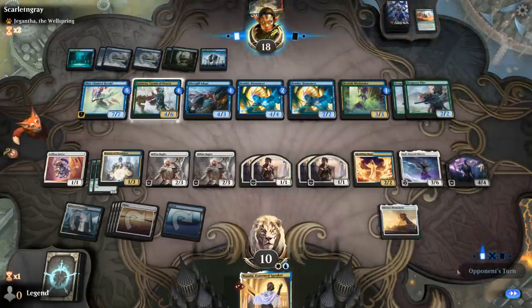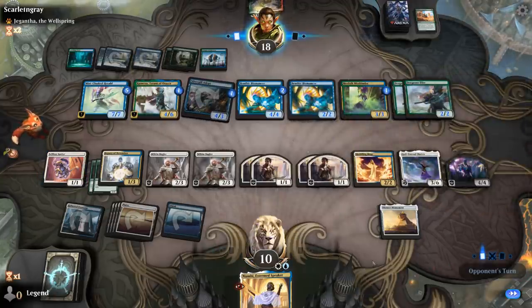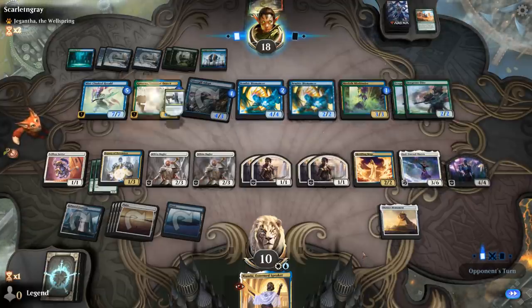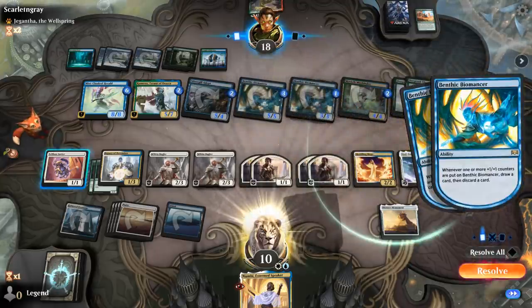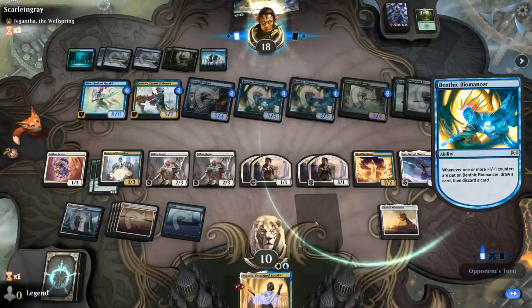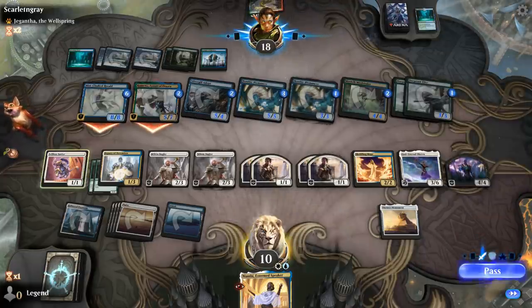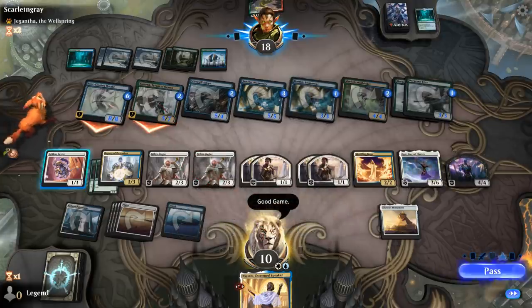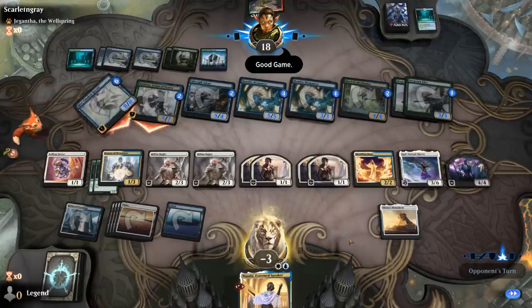It's possible Meddling Mage should have named Company instead of Merrigiri, but it's hard to say — the Merfolk player might not have had four copies of Company yet. Merfolk is definitely a deck that got some nice new tools in recent expansions. On to the next one.